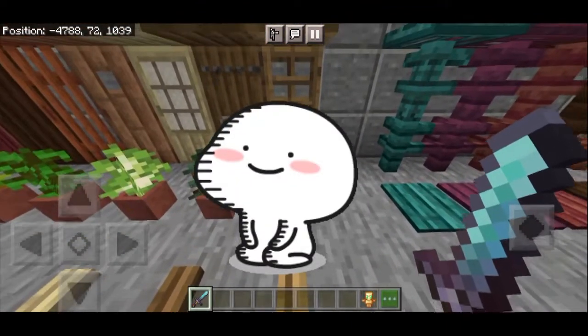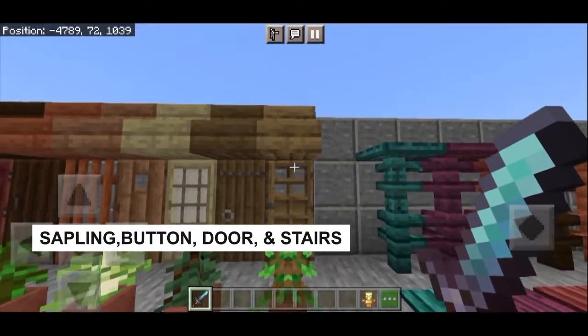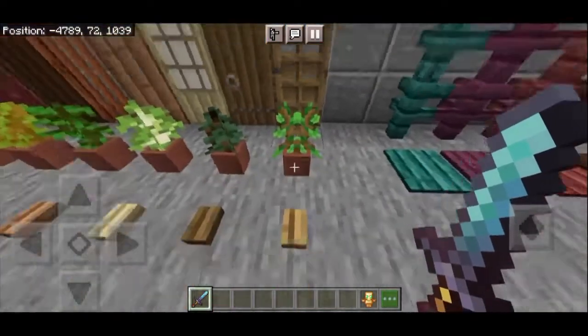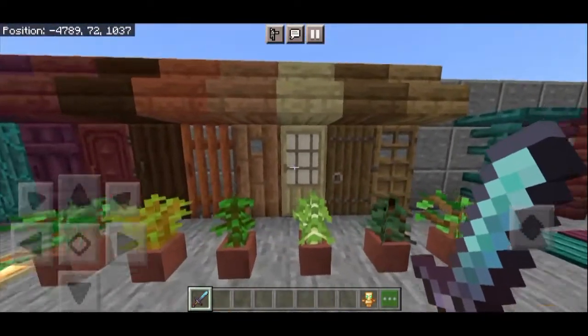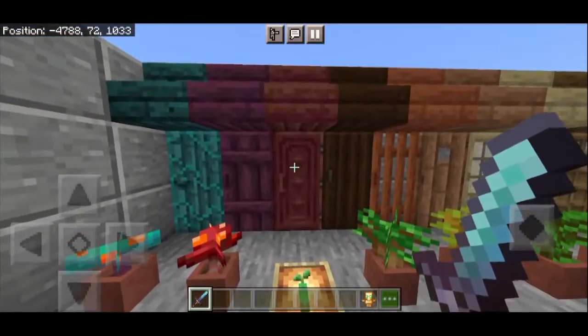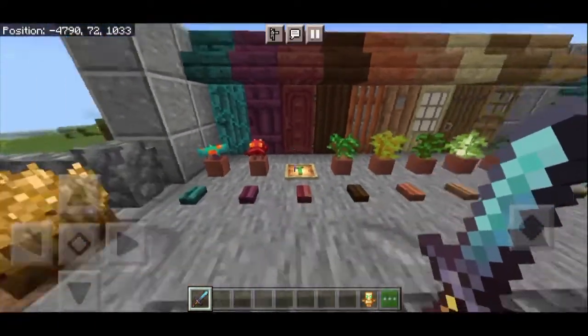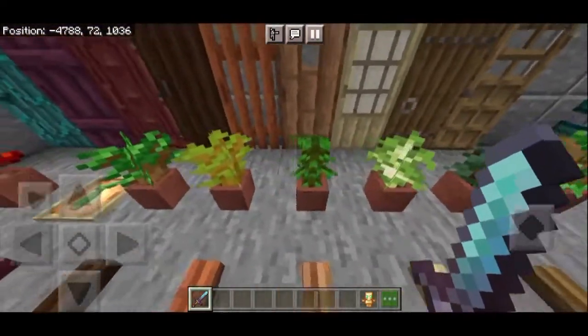For the flowers - wait, it's saplings - they look like this. And the doors, you can see them like this. And these are the stairs. In my opinion, the best-looking one is Birch. You can see Birch and this one. I don't know what this one is called - sorry. The saplings you can see like this.